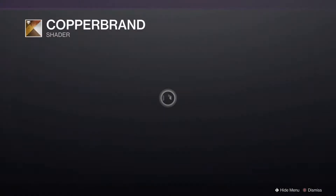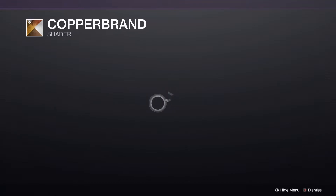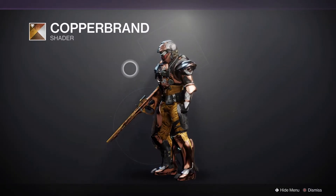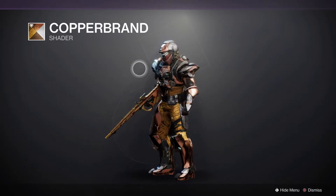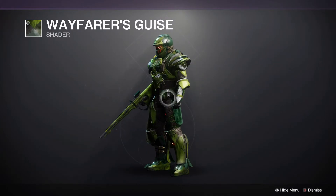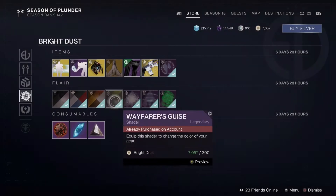Then we also have Copper Brand — a copper metals look for any of your characters. These colors are pretty reminiscent of copper metallic looks, like you're a little bit sun-scorched, if you want an idea for it. Then we also have Wayfarer's Guide from Season of the Lost, which is one of those green ones. Not the best green one, but it is a green one.